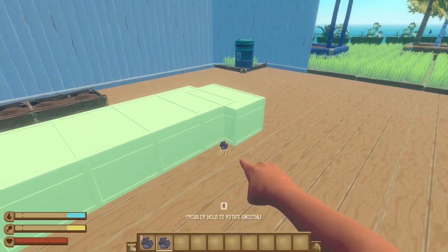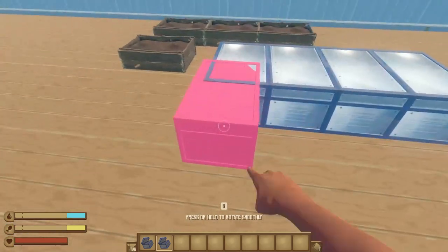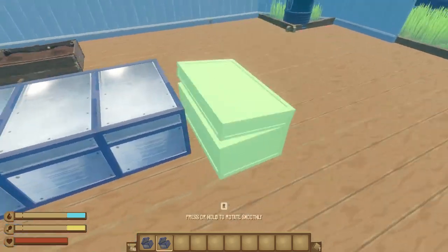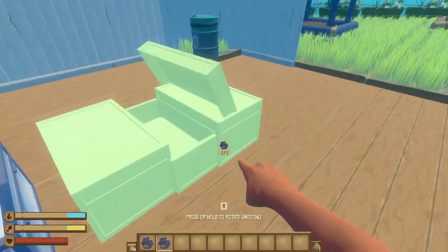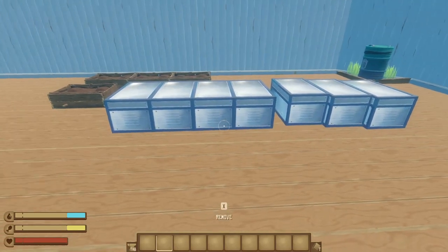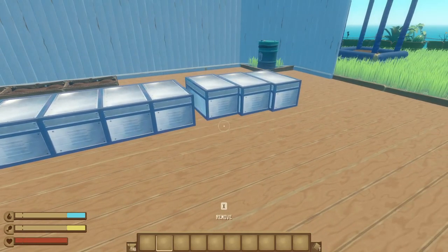And as bonus good news, this mod also works with other modded items. So if I take this titanium storage from the Augmented Items mod, I can still place those all neatly using this mod. So no more weird jagged or diagonal lines.